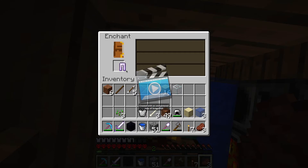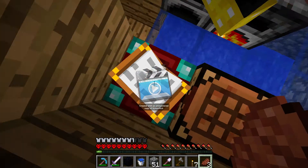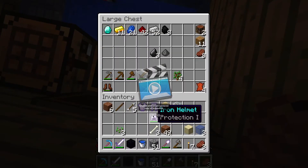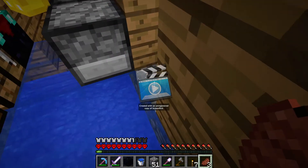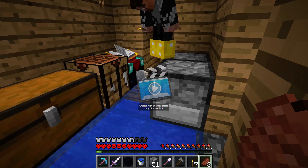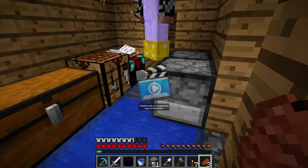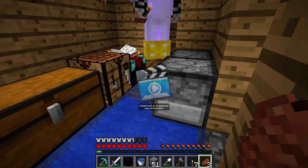Projectile Protection one — it's good. Protection one, and for this one, Protection one. Now you can do the other one. I put your armor inside your chest instead of the chest and you can do the other enchantment.